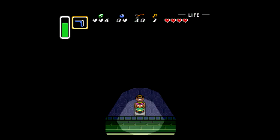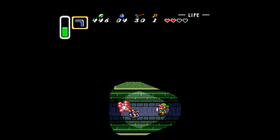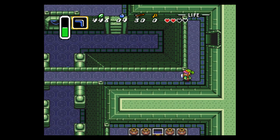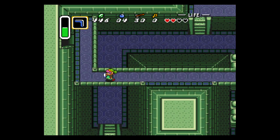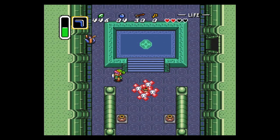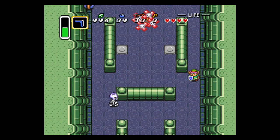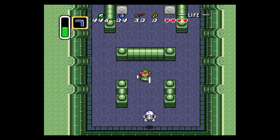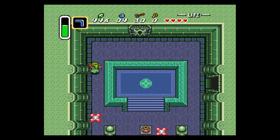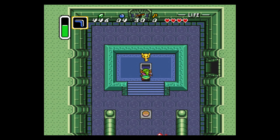Any more Stalfos in here? Any more pots to break? Nope, good. These are anti-fairies. If you've got magical powder, which you can get later on, you can destroy them, and I believe they can turn into regular fairies. So now, because I've disposed of those enemies, the anti-fairies are running amok. Now we have the big key.